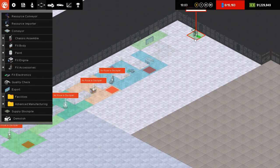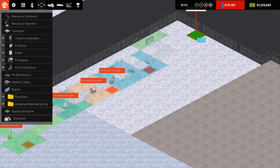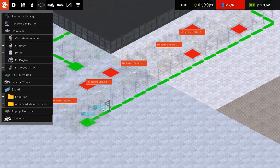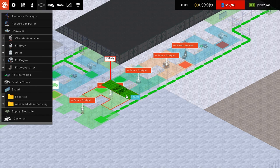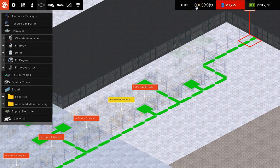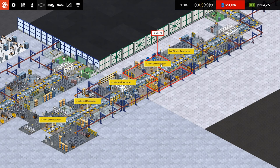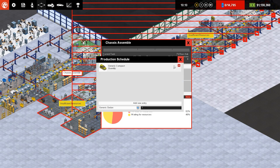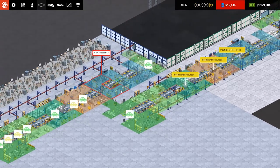Obviously we need a resource importer - and I do stress we need one. That's not the right thing... that is the right thing. It was changing when I was clicking and dragging. Right, so we'll go back over to here and you can see it says insufficient resources - it'll get there in the end. I need to pause a second - change from generic compact to generic sedan. And close that down. So we've got our sedan, we're producing one of each, and I like the idea of just having one line per model.